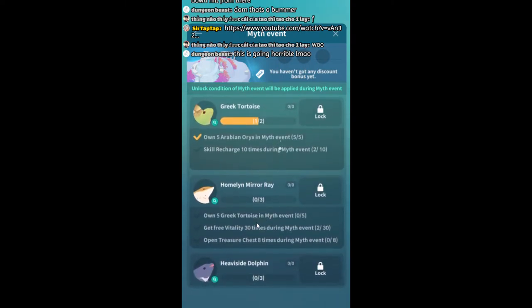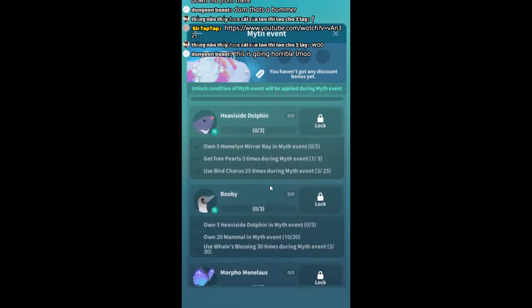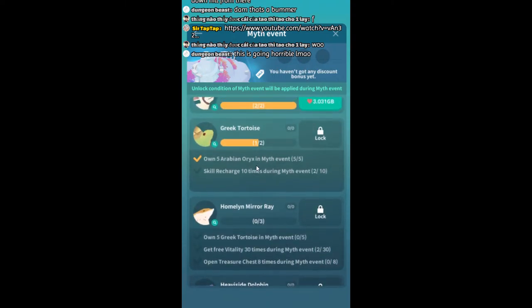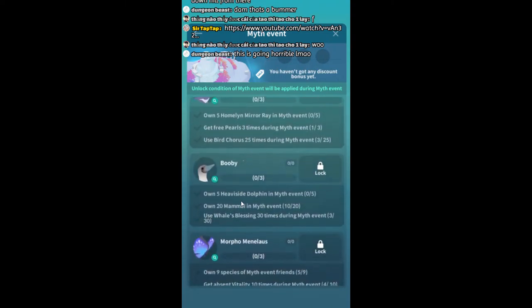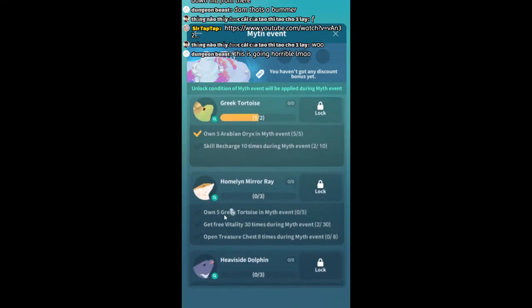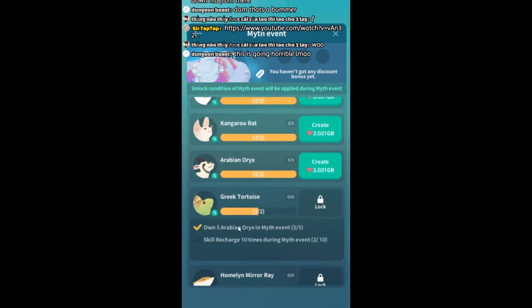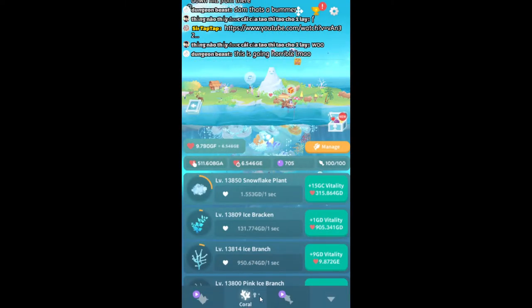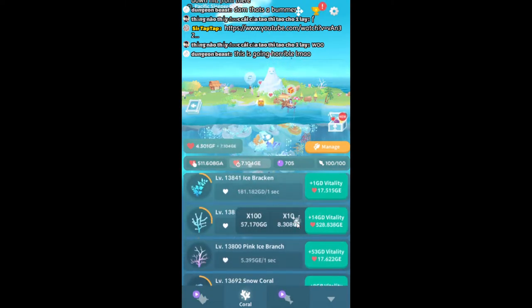Another thing I hate in Pole: it's completely 100% linear. If you get stuck, you scroll the list like — okay, maybe I can get the booby? No, that requires the dolphin. What does the dolphin require? The mirror. What does the mirror require? The tortoise. Oh — the tortoise is what I'm stuck on. Everything is completely sequential, almost. The main fish a little bit less so, but for the most part, yes — and the events are 100% sequential.